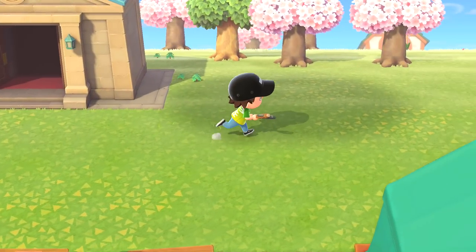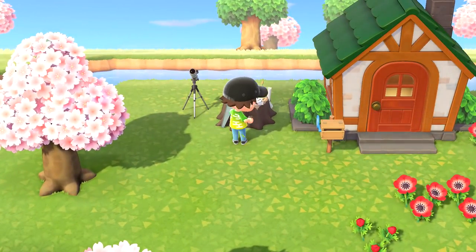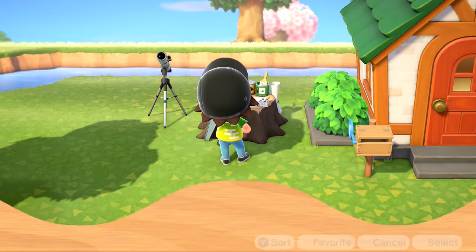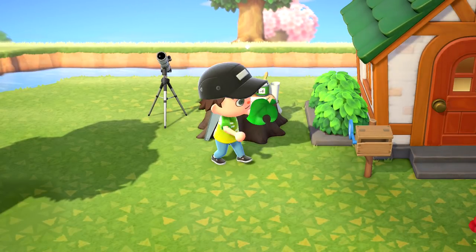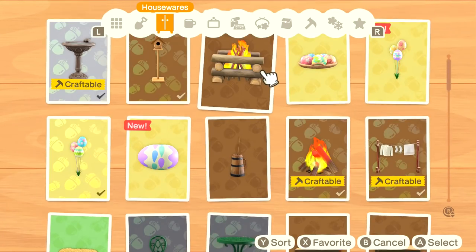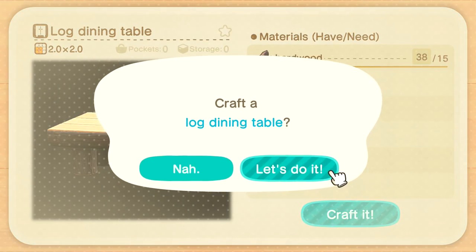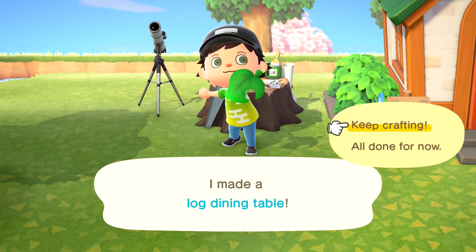Glad you enjoy it — one more bug for the collection. With that done, let's run back out and start crafting again. We made the table — now we need to craft the bed and the chair. It's just normal wood, nothing else. There we go — bed and chair figured out. Now we need the log dining table, which is 15 hardwood. I made a log dining table.